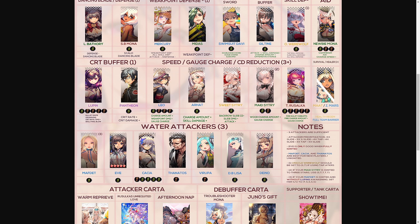For the speed gauge charge and cooldown reduction category, it's recommended to run three or more of these units: Leo, Arat, Sweet Citri, Made Citri, and Tragedy Rusalka. Run Leo on slide and three taps; Arat and Sweet Citri on slide only. For Made Citri, use slide and tap if she is unignited — we'll discuss her ignited order later. For Tragedy Rusalka, run one slide and four taps.